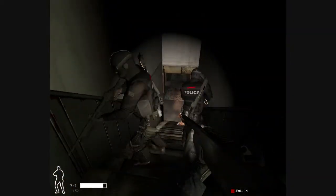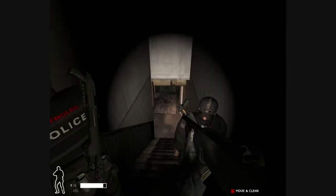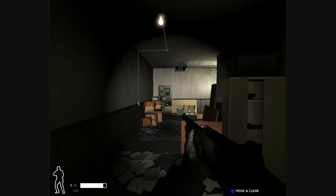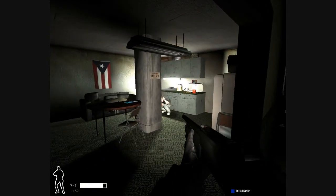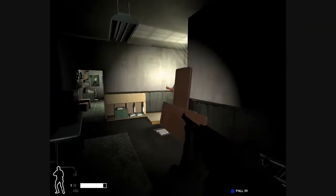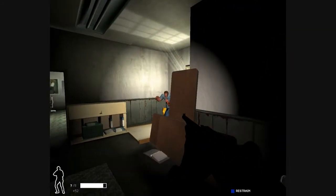Alright, this is what I usually do. I usually have Red cover this area, Blue fall in on me. Let's stop to make sure there's nobody in here. Here's the owner — this is the guy that called me. Blue, restrain. I'm going to take care of the guy that's inevitably over here. This part is tricky — this guy is right here, but he usually has a friend.